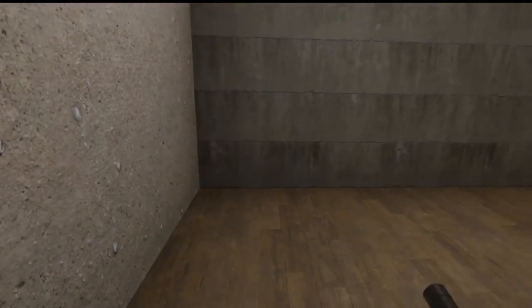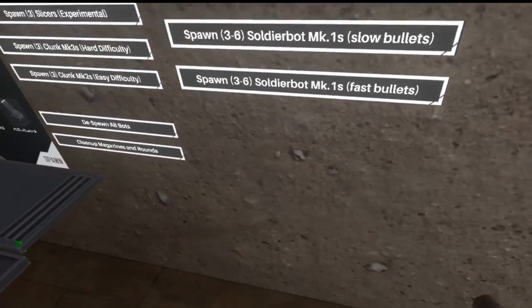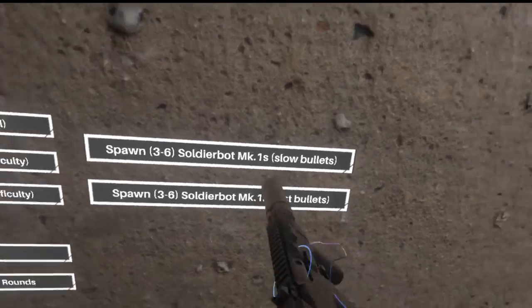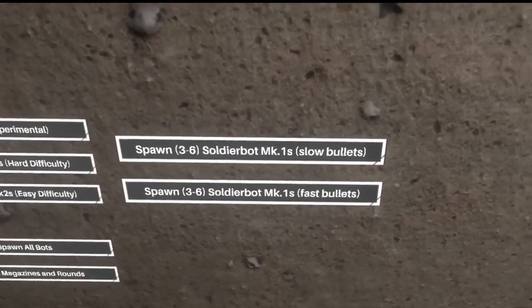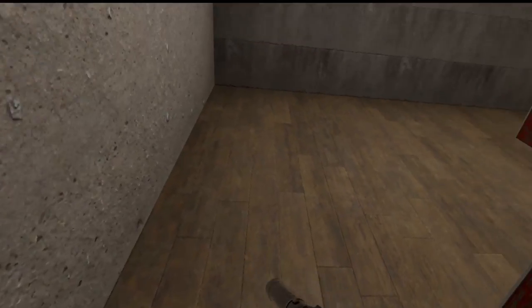I'm going to go ahead and grab myself one of my guns to test these. You'll notice there are two new buttons here. These are Soldier Bot Mark 1s with slow bullets and fast bullets, for your choice. The slow bullets move as fast as they do in Worst World — it's about 20-25 meters a second — whereas the fast bullets move as fast as yours.